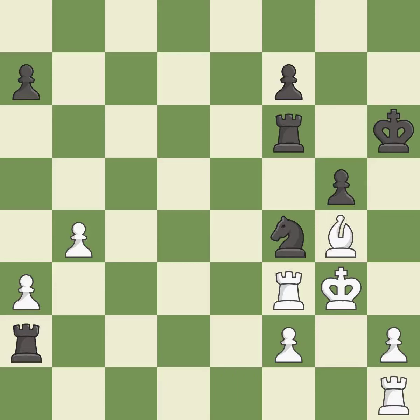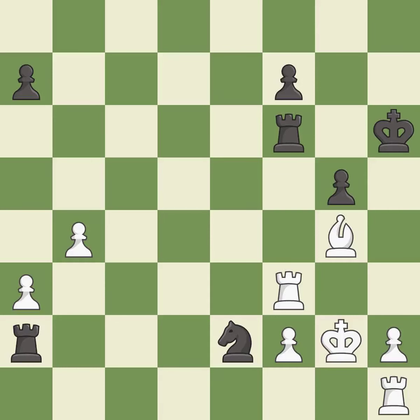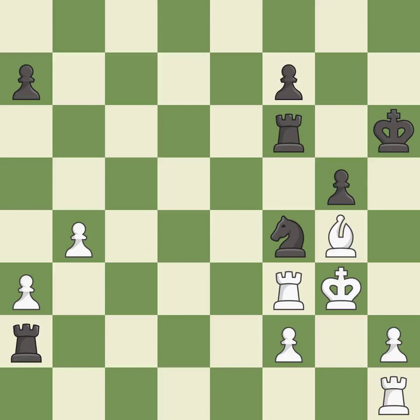This is not the best — it is an inaccuracy. This is the strongest option — it is best. This evades the check from the knight. This is the only good move — it is a great move. This blocks the attack on a rook that could have been captured — it is good. This steps away from the checking knight. This is the only move that works — it is a great move.